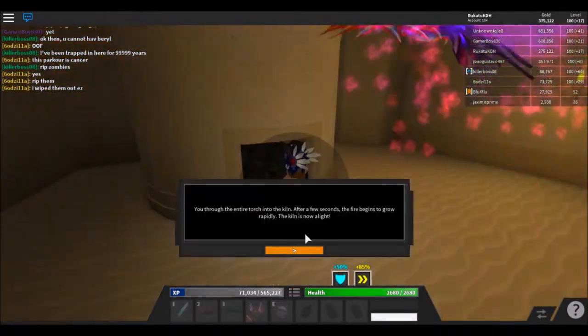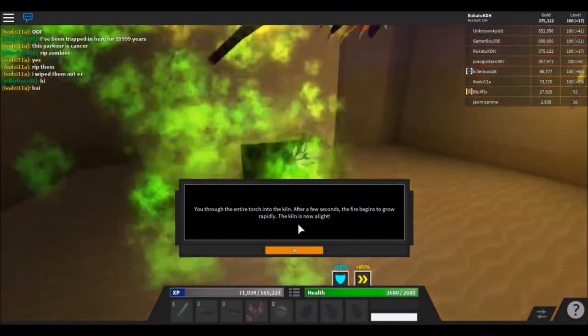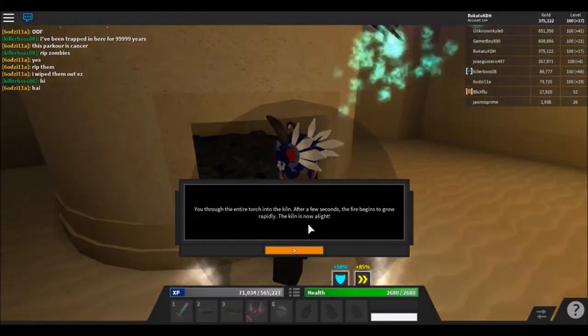So I got a decorative torch, use the count, you throw the entire torch into the clay. After a few seconds, the fire begins to glow rapidly. The clay is all ready to use.